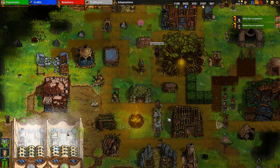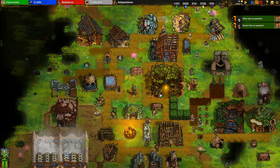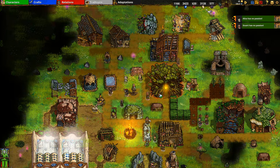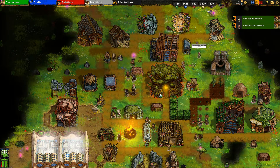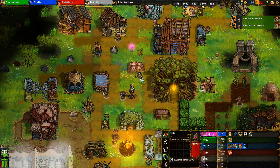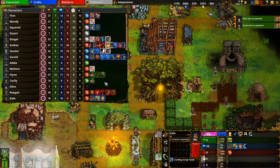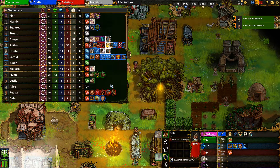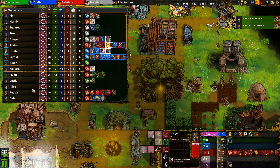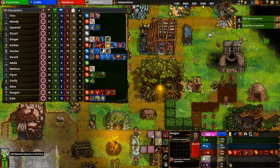The bottom left is the party area. The party lets you select up to four characters, draft them, and direct them precisely - usually to move somewhere or attack an enemy. You can click on a character directly or select from the character tab. To set up a raiding party, find your fighters - for example Reagan is a berserker - select the character and click 'add selected character to party'.